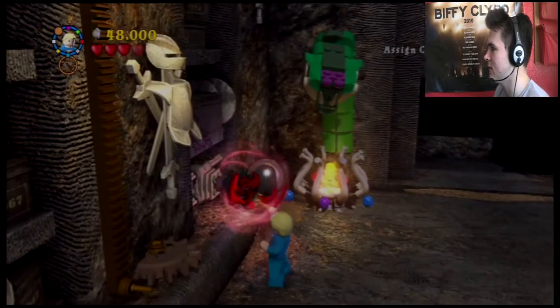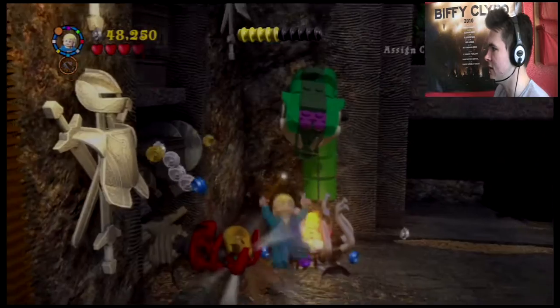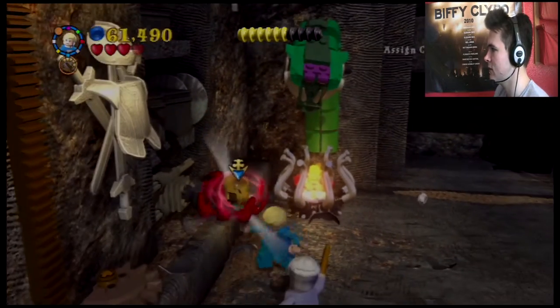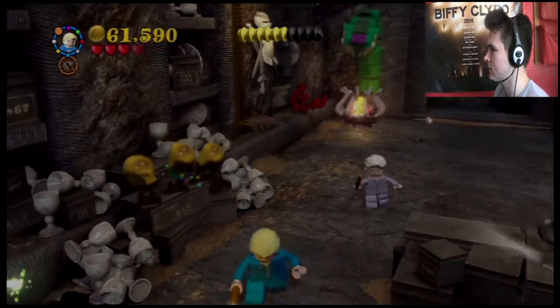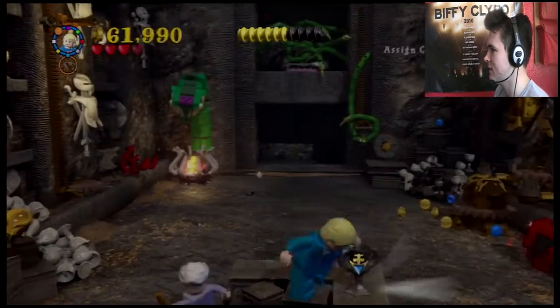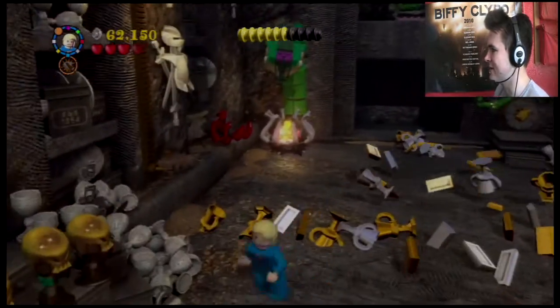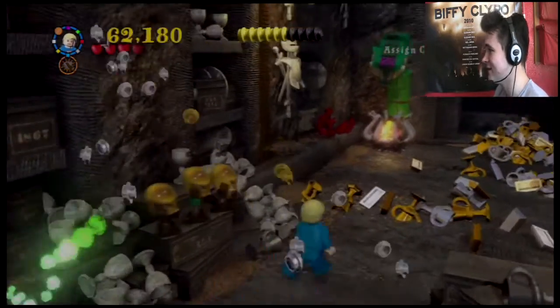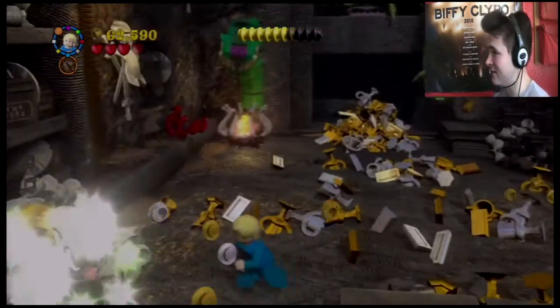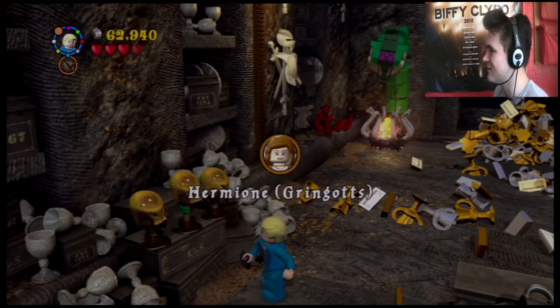And over here we need this skull for our enjoyment. Put this over here and they dance and do their thing. Let's get this for now. And they do a little dancing routine which is all very lovely. Bellatrix has all kinds of things in her vault, doesn't she? All kinds of assortments, all kinds of tricks.